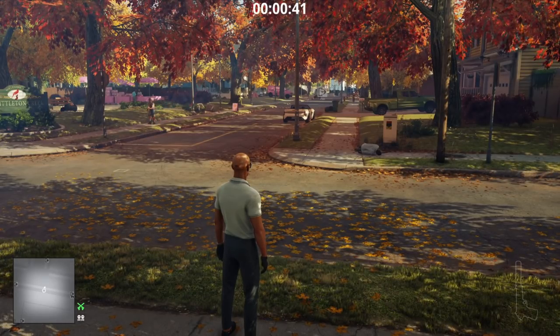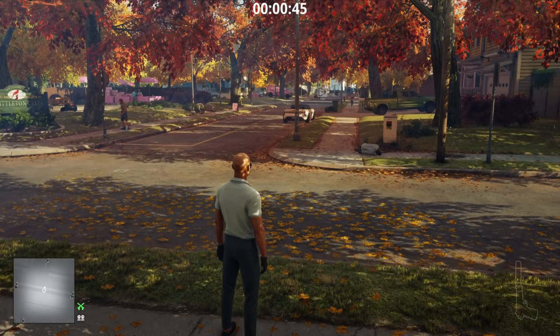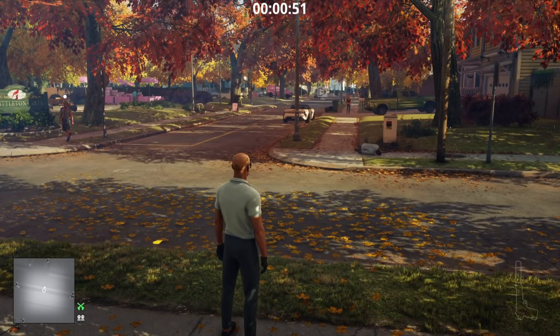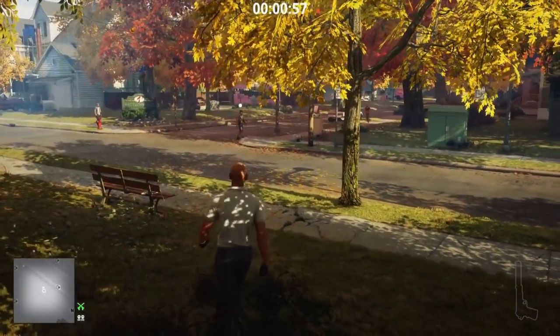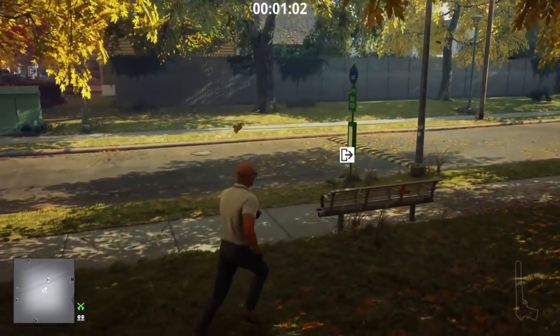I wouldn't recommend using a baseball though — I'd recommend using something like a micro explosive or a remote device, because when you drop a baseball it's not a legal item and I think it's an illegal action to throw baseballs and golf balls. Anyway, it works the same way — body's been found, Silent Assassin is still retained. You could easily just exit the mission now and keep your Silent Assassin rating.